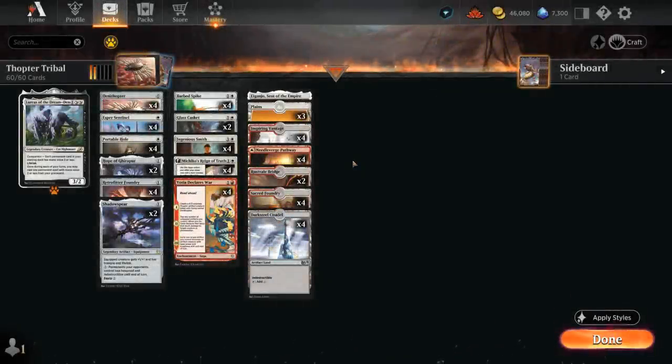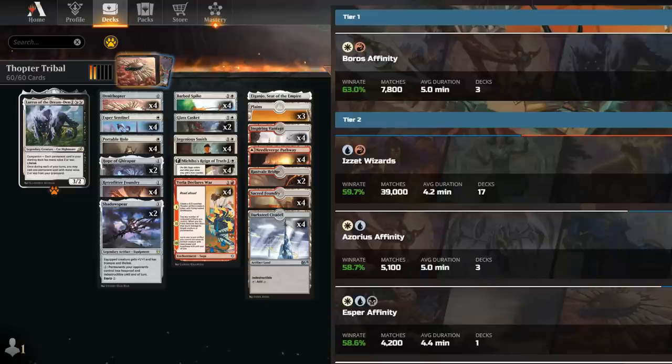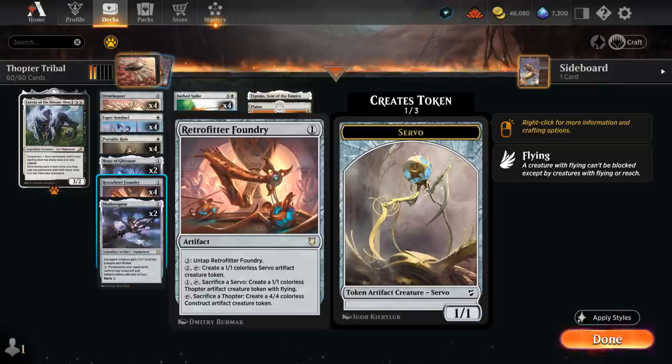Hello and welcome to another Historic gameplay video. It's been a while since we've covered Historic, but it's always nice to check in and see which decks are performing well. Right now, Red-White Thopter Tribal is actually the highest win rate deck in the meta, which is a bit surprising.